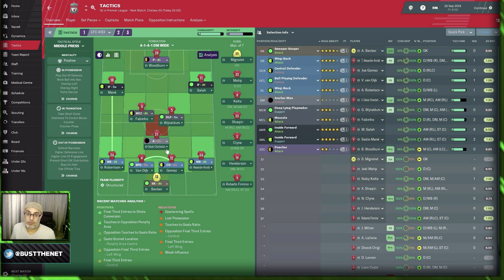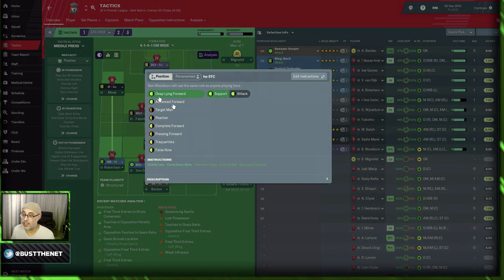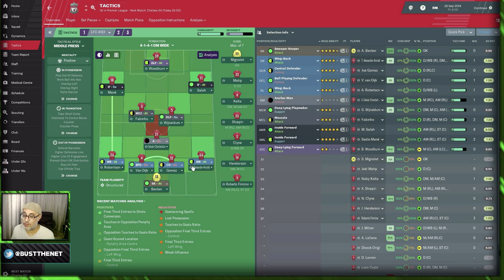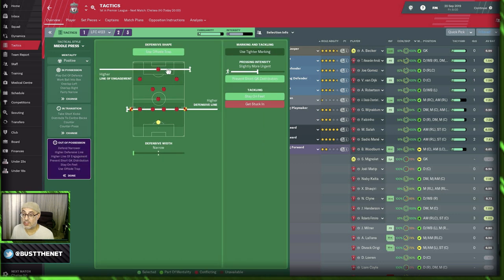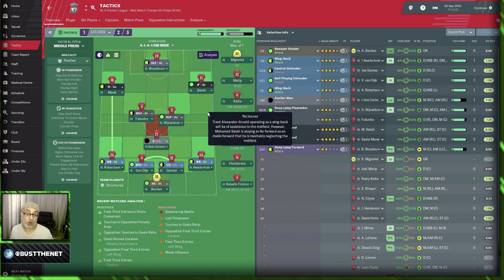Here you might want to choose a more conservative approach — use regroup instead of counter press. You can watch my movement into channels video where I explain how regroup actually works. In this example, we're using a 4-1-2-3. I've got very attacking wingbacks, inside forwards that want to attack the spaces, and a poacher I can change to a DLF on attack. The DLF drops deep, mezzala attacks the box, inside forward attacks the box, wingback drops down the flanks. We have a very aggressive tactic with runners from midfield, using a higher line of engagement to press the opposition and overlaps to deny their wingers time on the ball.